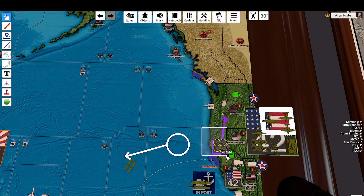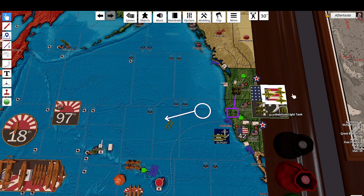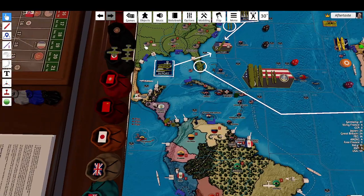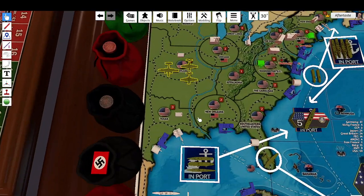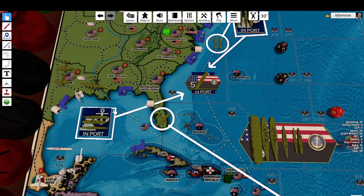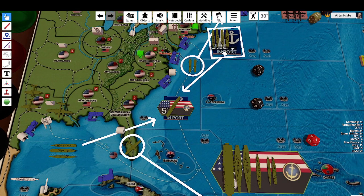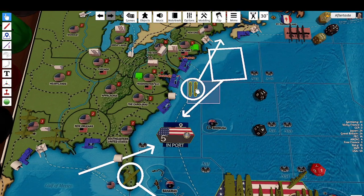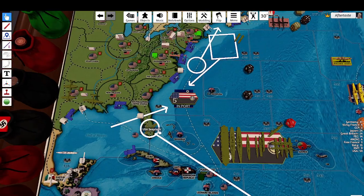We move these two coastal submarines. We rail these infantry. The medium bomber and two tactical bombers fly to Texas. Every ship is going into the Fifth Fleet — transports also in the Fifth Fleet. These two submarines go here. The seaplane flies to Gibraltar.